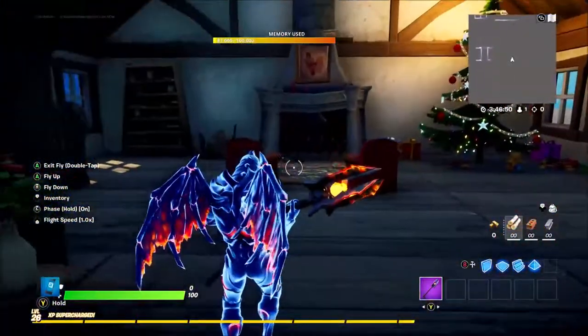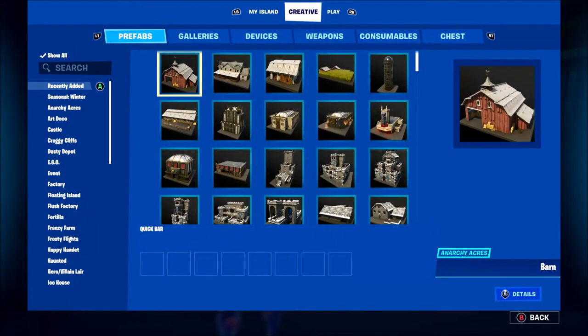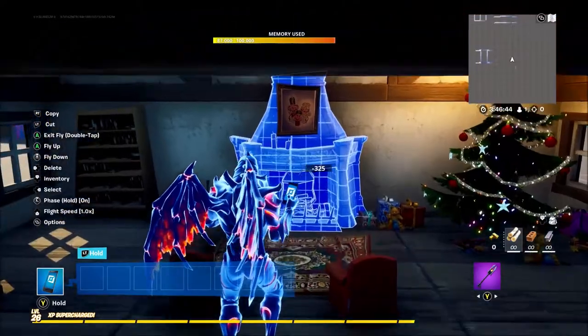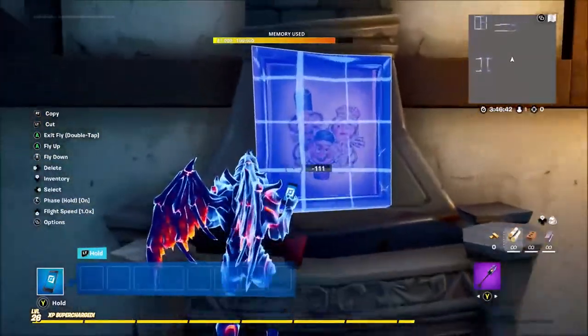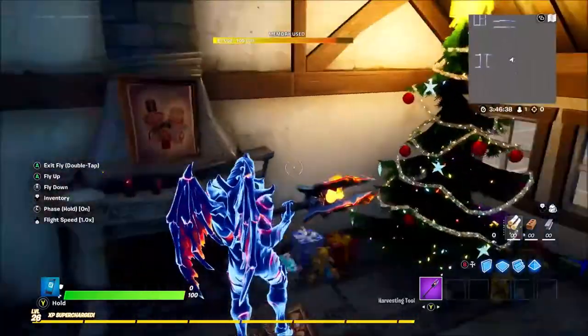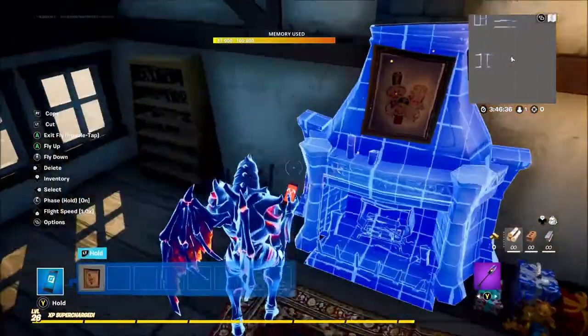Let's move over to the buildings. We've got Crack Shot's cabin — if you go to Recently Added you can see it here. There's also a new painting which is not in the props separately, so make sure to grab that — that's cool. I'm just going to put that in my hotbar real quick.